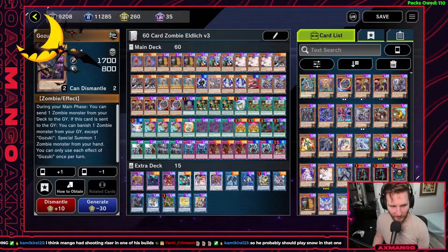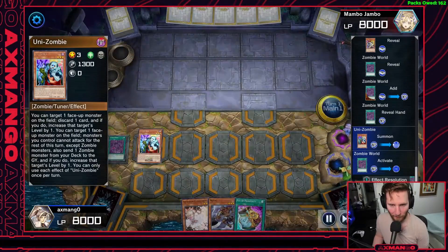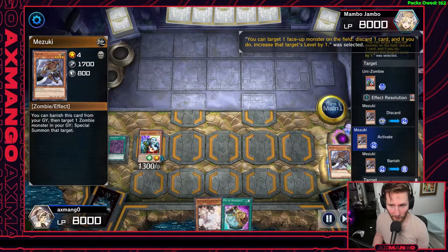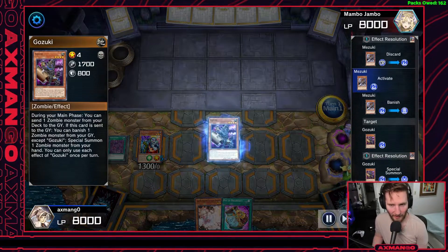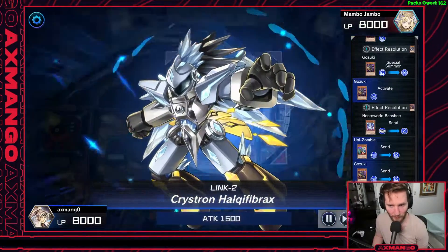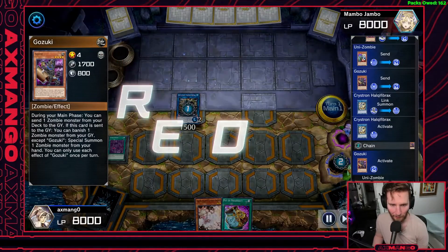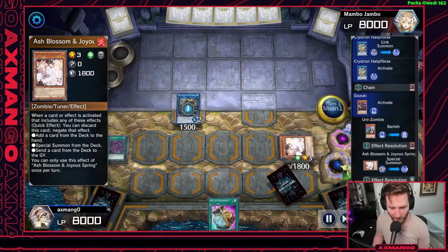Gozuki is here as another miller for us, and Gozuki and Mitsuki combo off really well with Unizombie — they're basically another way to guarantee your full combo. Having Unizombie and either Gozuki or Mitsuki in hand is full combo: you discard one and mill the other, allowing you to use Mitsuki's effect to special summon Gozuki, then Gozuki mills the Necroworld Banshee. Link both Gozuki and Unizombie into Hauki Fibrax, Glow Bloom summons, Banshee into Zombie World, Link Karibo into Ballerdrack — and you feel like a winner.